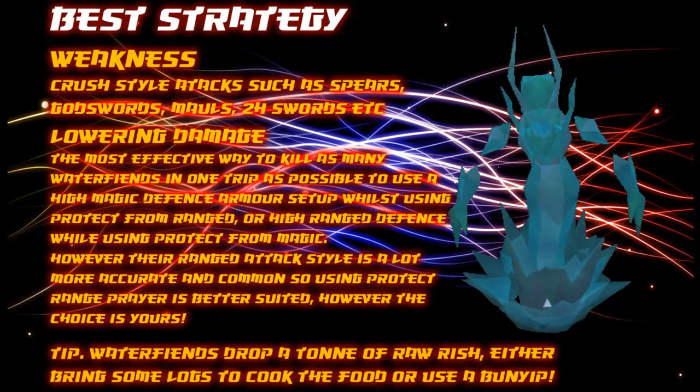It's up to you which one you choose. However, their ranged attack style is a lot more accurate and common, so using Protect from Missiles is much better suited. Just a little extra tip: water fiends drop a ton of raw fish as their main drop.